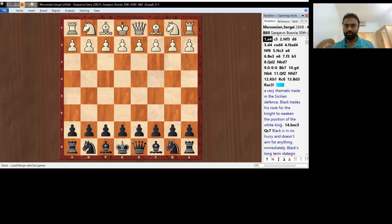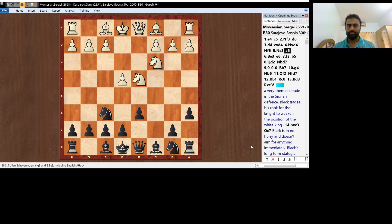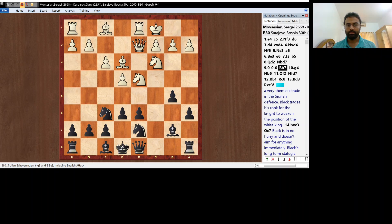Let's look at an example. The following game was played between Sergi Movsesian and Garry Kasparov. Let's check the game. Sicilian defense, Knight e6 system of the English attack. These are pretty much standard moves. And Bd3 is a slight inaccuracy. Rxc3, which is very typical in this position.